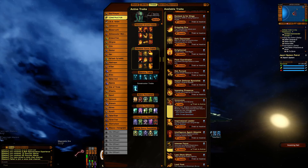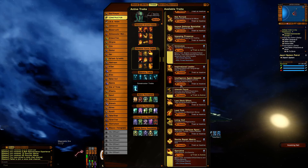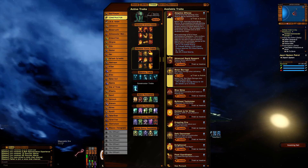For personal space traits, we start off with Innocuous for its crit severity. Beam Barrage — two percent to all beams. Operative for crit chance and crit severity. Adaptive Offense for crit chance and crit severity — and it stacks.